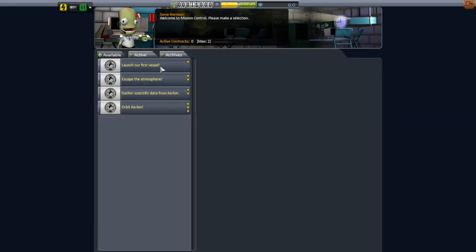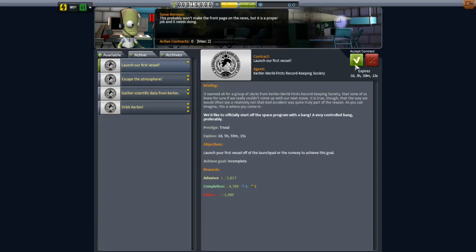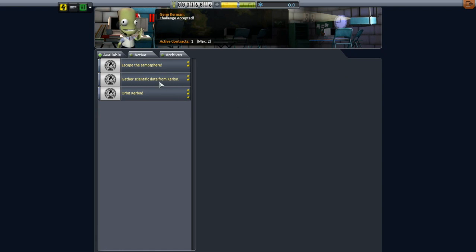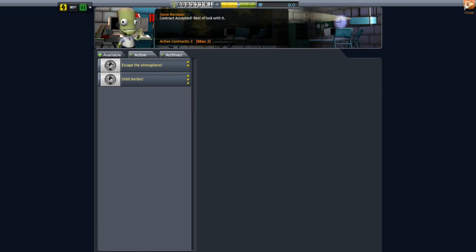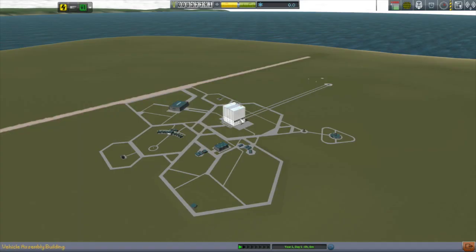Let's get started by picking a couple of contracts. We've got 'launch our first vessel' and 'gather scientific data from Kerbin' — those sound simple enough and look like good first two. We'll enter into the vehicle assembly building.